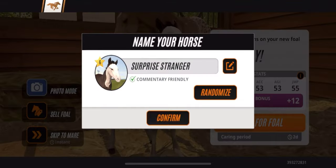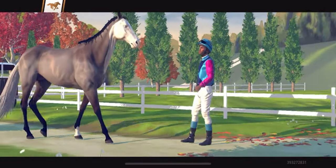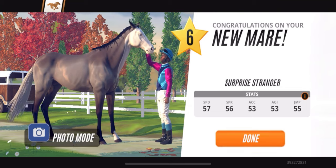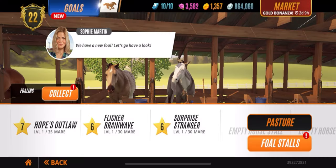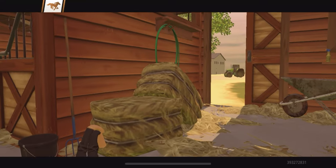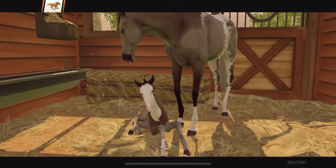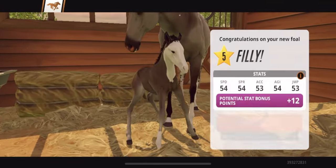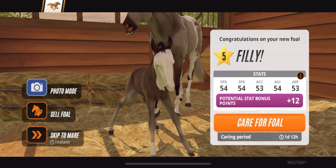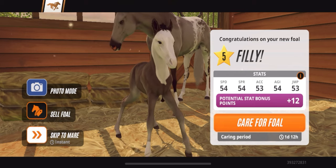Also, guys — it's a 60% chance that every foal is a filly and a 40% chance it's a colt, so it's 60/40 for mares. You'll always have more mares than stallions, which is why stallions are low-key special. We're just fishing here.